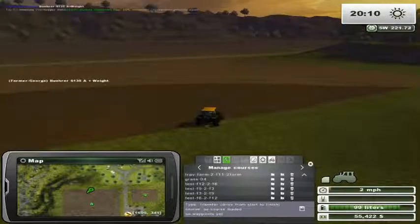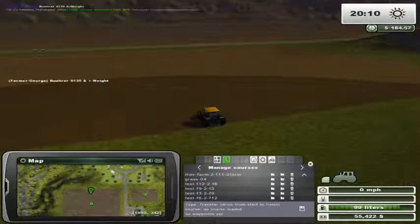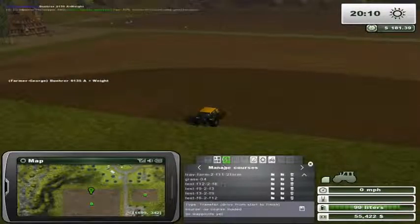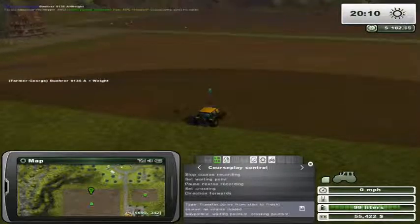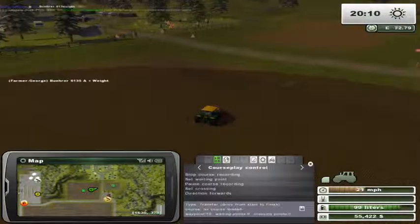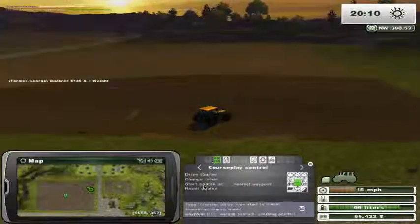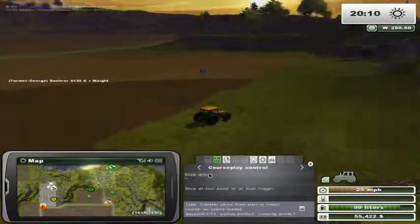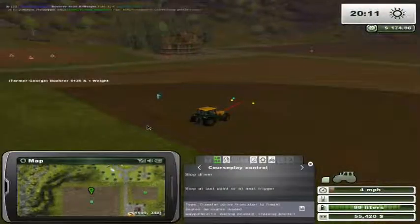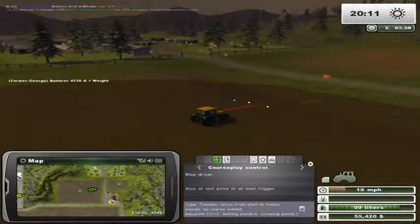One thing I would say when you're making a course in general: if it's a drive-to course from A to B, you need to have a wait point at the end of it which has got zero time. If you have 5 seconds, it will wait 5 seconds and then set back off. So if you've got a course that starts here, start a course recording and you drive all the way through the village — left and right, up and down hills, other fields — and you end up here and just hit stop recording without a wait point.